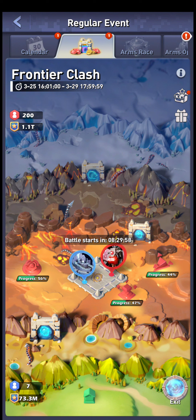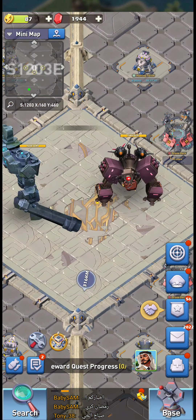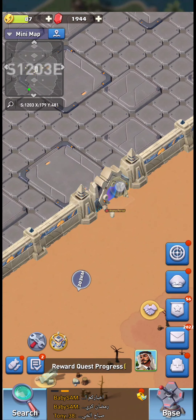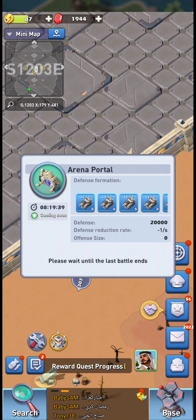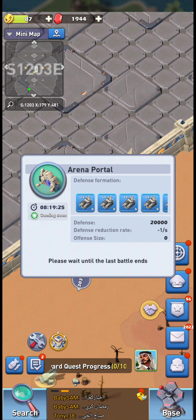What you want to do during the battle stage, after you do those things before it even starts: these arena portals are going to become attackable. They have 20,000 defense and the defense goes down by 1 per second per each of your server's marches in that portal.